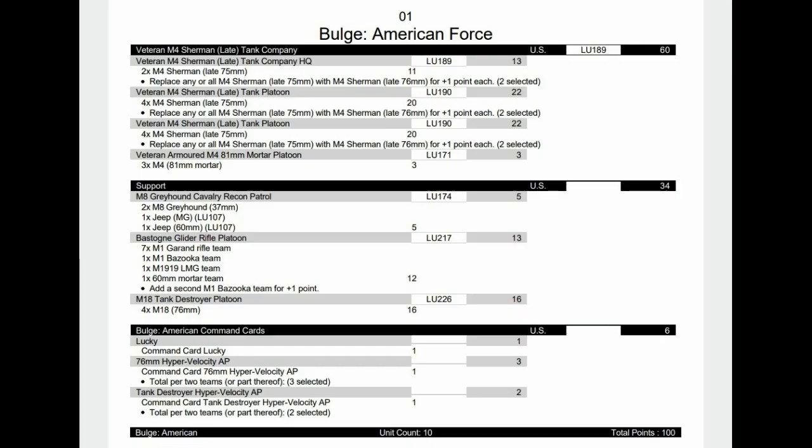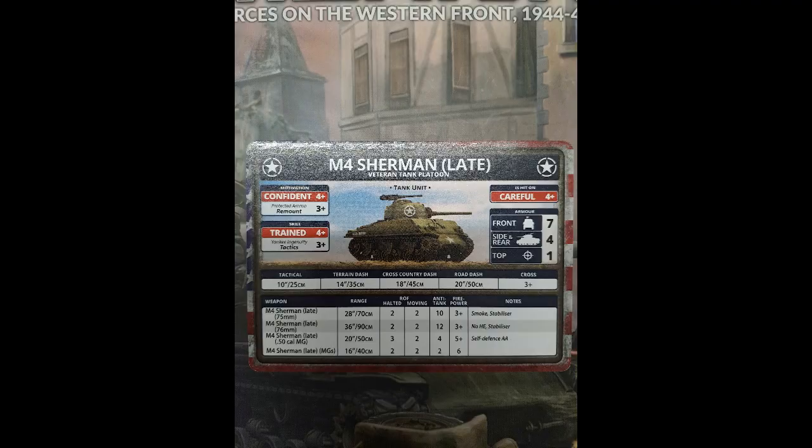The first formation is a Veteran Sherman Company. The veteran M4 Sherman Late tank company is obviously quite expensive on the tanks. We've worked out a decent reserve with good infantry backing them up, recon, good cheap tank destroyers, and plenty of hypervelocity rounds which we'll go over in the command cards. The mortars are just there to anchor the formation - we only have one dedicated artillery piece in the form of the mortars, but we do have two more templates from the recon and the gliders.